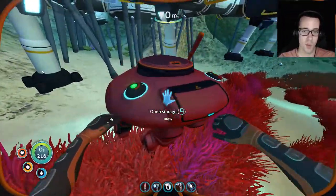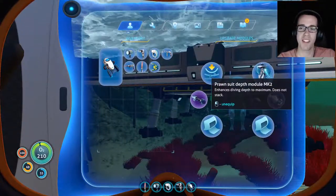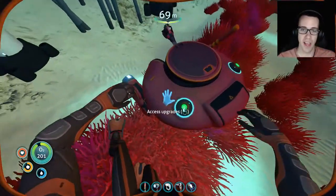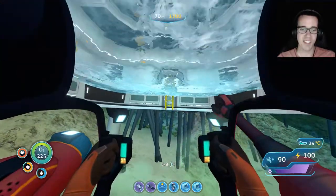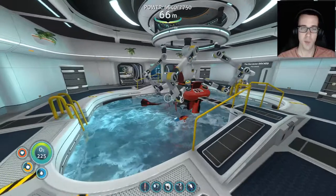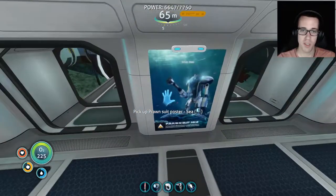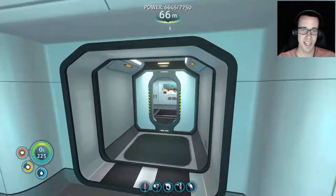So what does this one have? Dual storage, the depth module, and the jump jet upgrade — pretty much standard on all our prawn suits — as well as a drill arm and a grappling arm to move around quicker. Equipped with ion power cells. These are all custom tailored to the function they serve — the Harvester is obviously meant for resource gathering with the drill to acquire resources and the extra storage to hold them. We've also got a little poster here — kind of blurry because of our settings.